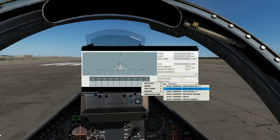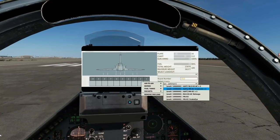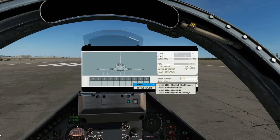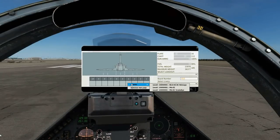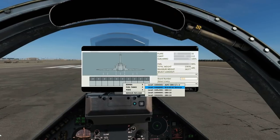Regarding Snake Eyes — Mark 82 Snake Eyes, which are 500lb unguided high-drag bombs — we can have 2 on these pylons, or Pylon 3 a single one, Pylon 4 a single one, and Pylon 5 we can't take them on 5, it's only the Belugas.